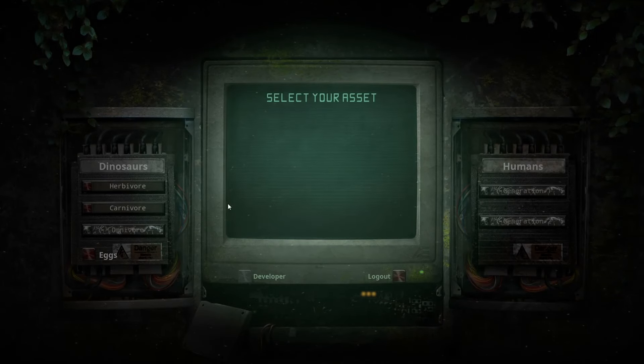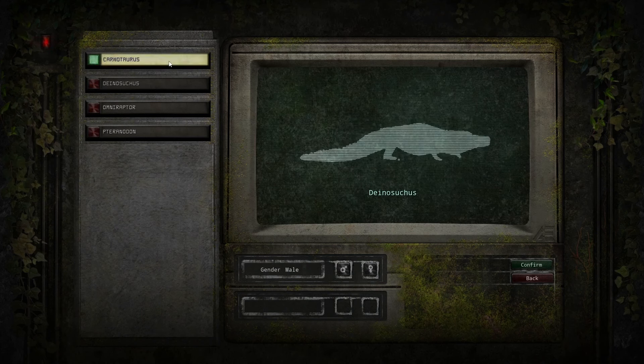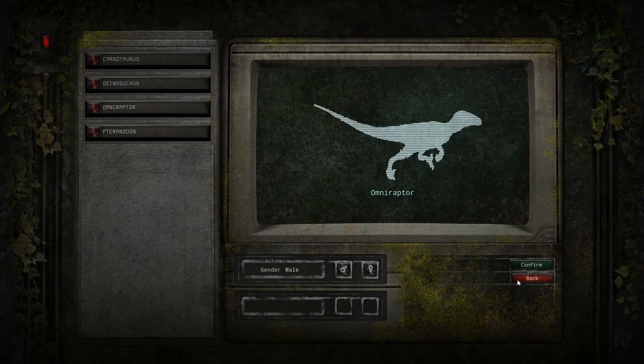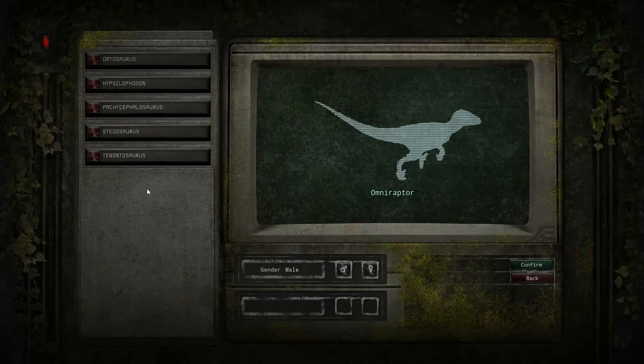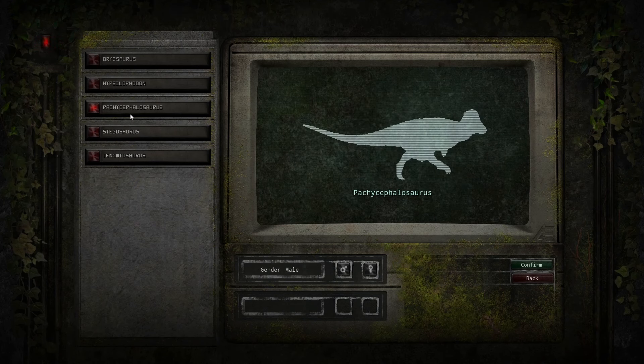When it comes to choosing a dino, it can be a tricky task for a new player. For carnivores, I'd avoid the Carno as it takes too long to grow and there are cannibals waiting to kill new players. The Omniraptor is not recommended in the current state of the game as it's way too weak. For herbivores, the Stegosaurus is an absolute beast, but it takes too long to grow and you'll get killed a lot as a baby Stego.